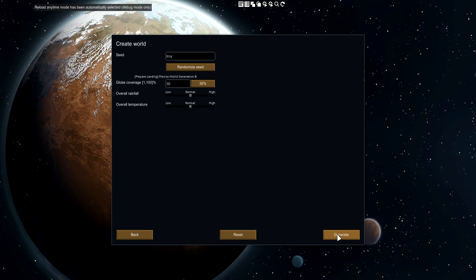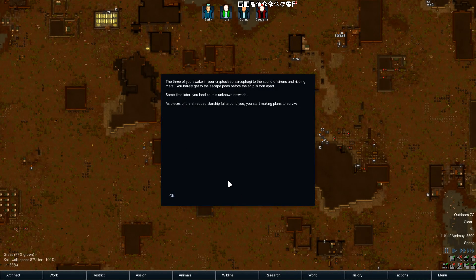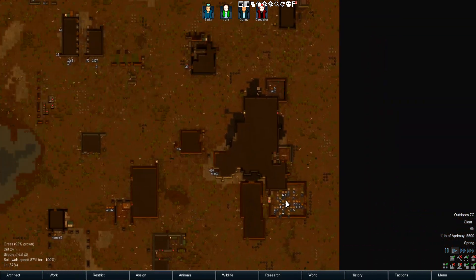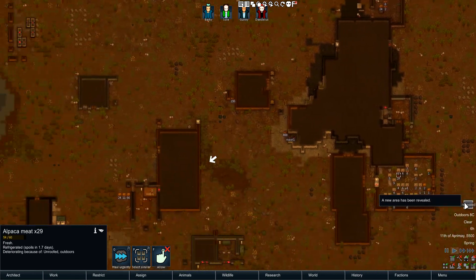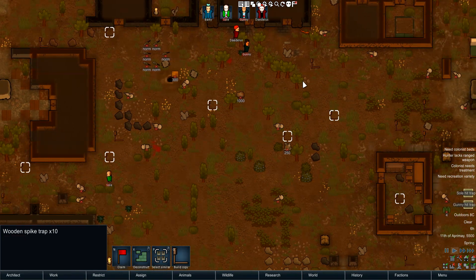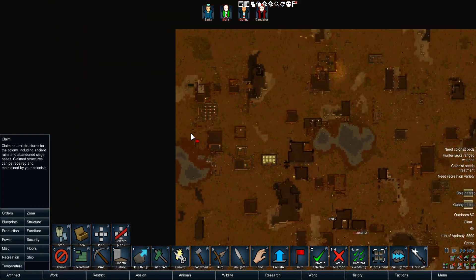I've tried to record this video twice and my game crashed both times. For the rest of this video my microphone messed up so I'm just going to put some music on and show you what's happening. You can see all the food here — this is how the world generation works. Basically we have a whole lot of other players' bases, a lot of traps. I heal myself quite often as I explore after claiming everything.